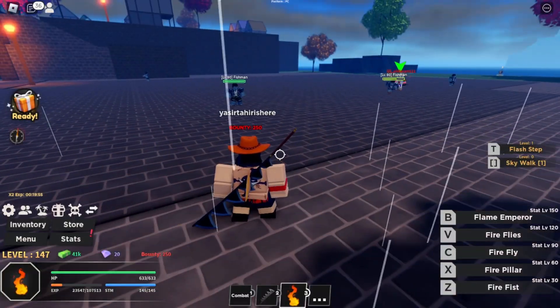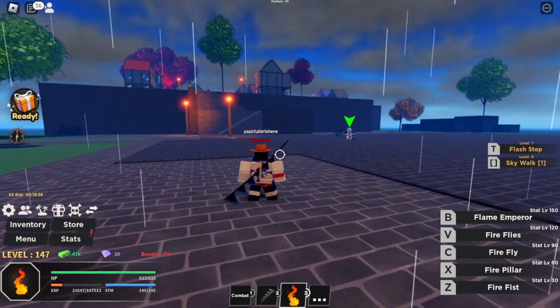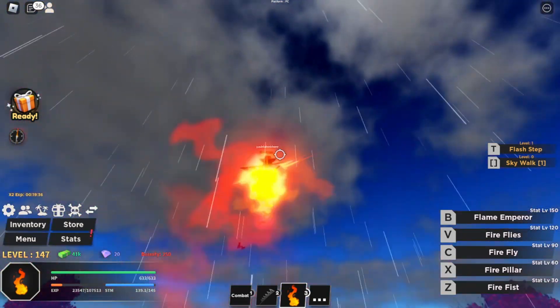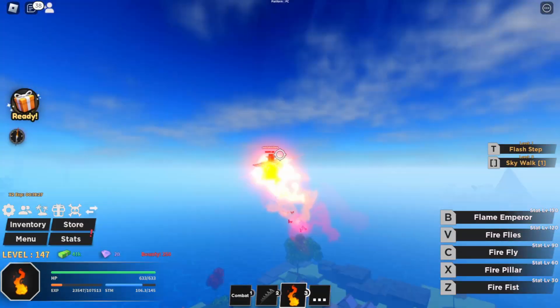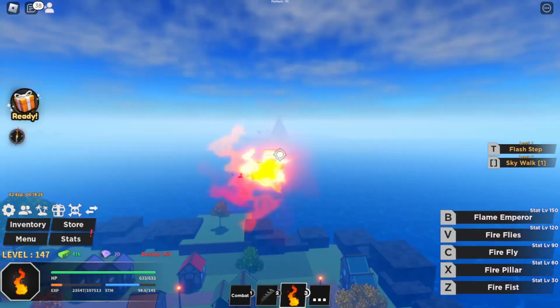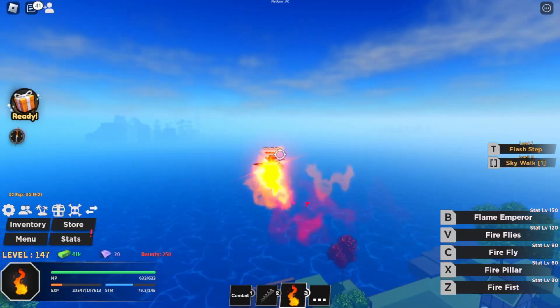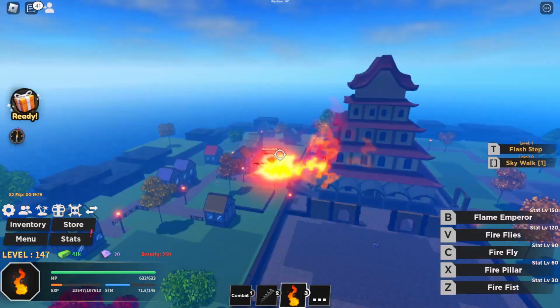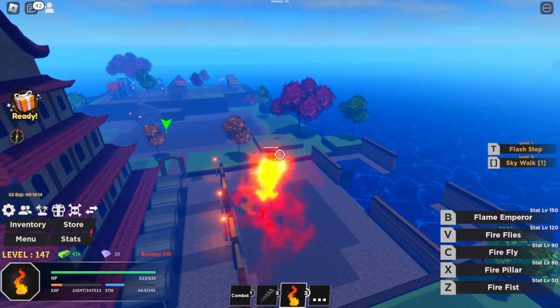The next move is called Firefly. This is pretty self-explanatory: if I press and hold down C, as y'all can see, I will just keep on flying until my stamina runs out. I really like this because you can just fly from island to island — unless you don't have enough stamina. Right now I can only fly between close islands, not far-away ones, because my stamina will run out and I'll die at sea.